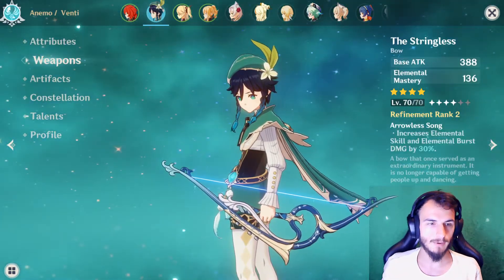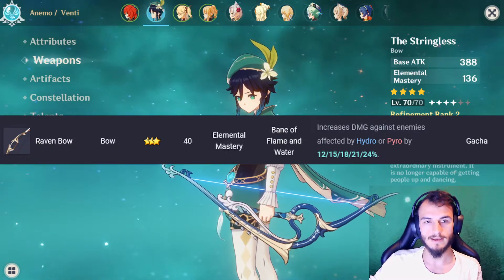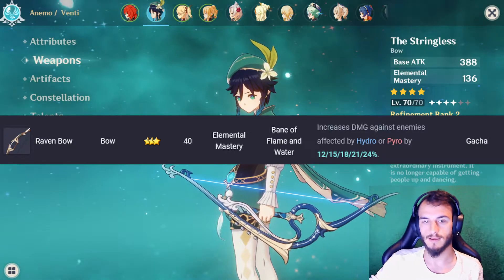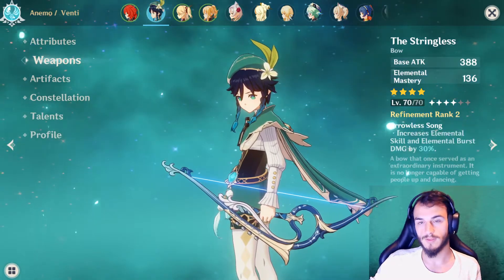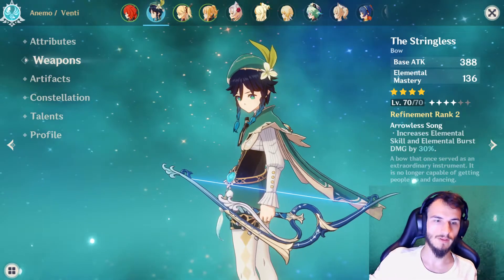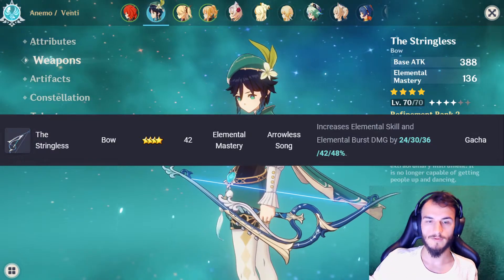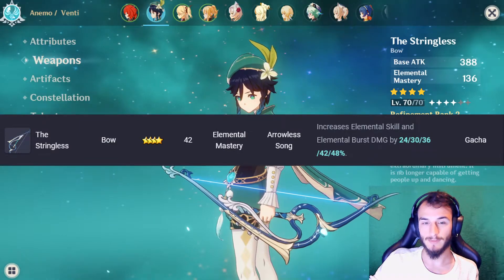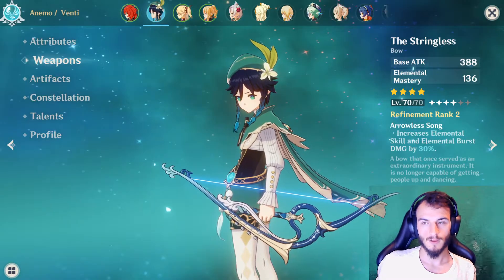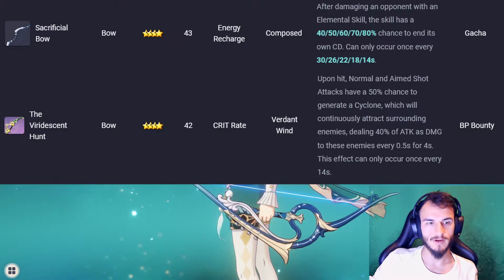For weapons: free-to-play players should use the Raven Bow (3★) for its Elemental Mastery secondary stat, plus a passive of 12–24% increased damage against Hydro and Pyro enemies. The best 4★ option is the Stringless, which has Elemental Mastery as a secondary stat and the Arrowless Song passive — increasing elemental skill and burst damage by 24% up to 48%, which is excellent on Venti. Other solid 4★ options include the Sacrificial Bow or the Viridescent Hunt from the Battle Pass.